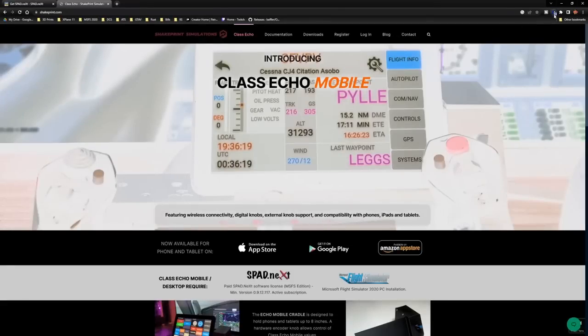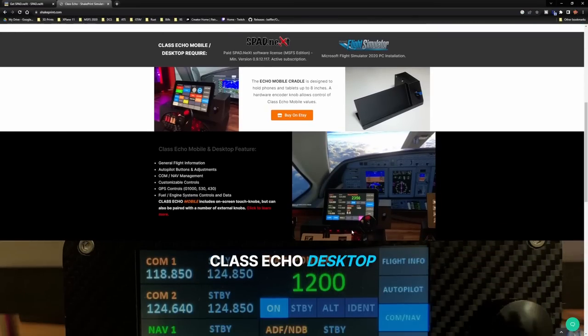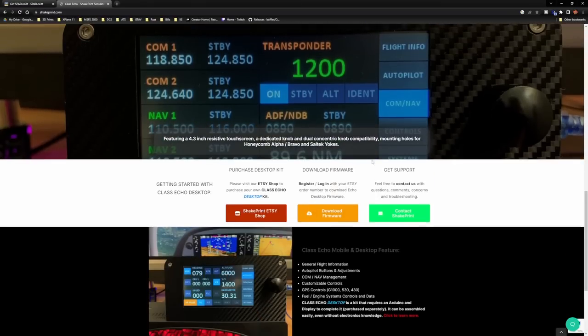Now I also wanted to talk about the Class Echo. Here's what it looks like — this is the mobile version on a tablet or cell phone. He actually sells a cradle that comes with a sort of analog rotary, which is really slick.